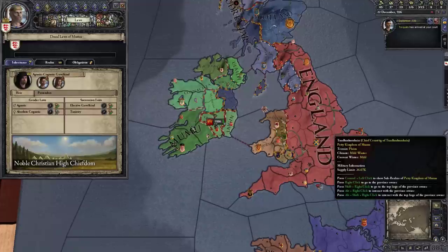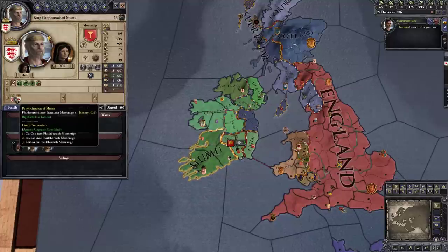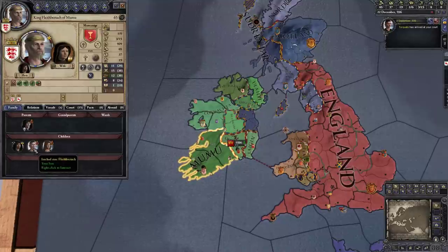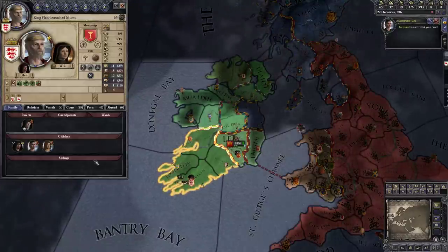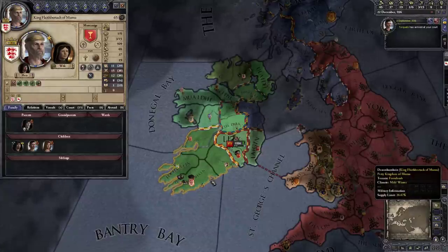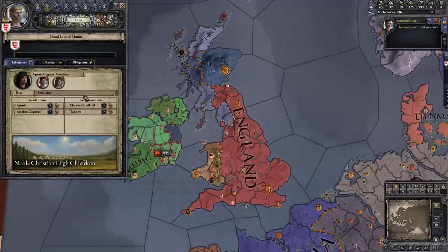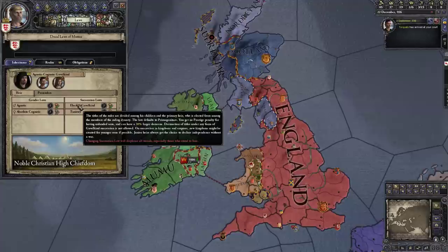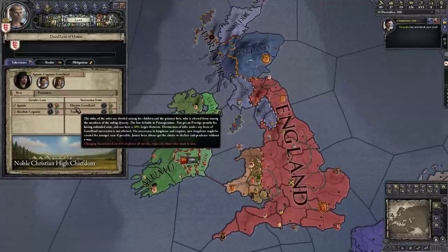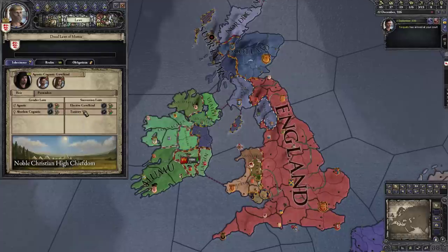In gameplay terms you don't really want gavelkind because when you die and play as your heir you want all your stuff together. This is especially a problem with multiple high-level titles — if we had two duchies, one would go to Ken and one to Chad, splitting the realm in two. With two counties it's not so bad — Chad still bends the knee to Ken who holds the higher title. You might want primogeniture, which keeps everything together. Elective lets your vassals vote on the heir; tanistry votes from within your dynasty.